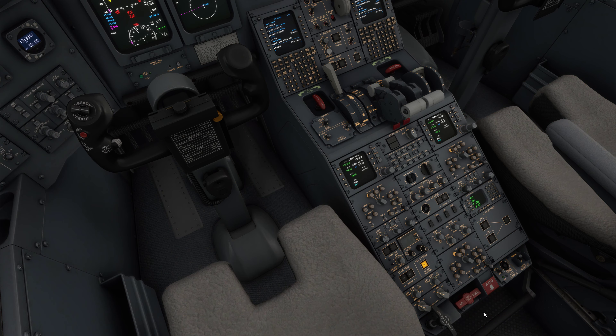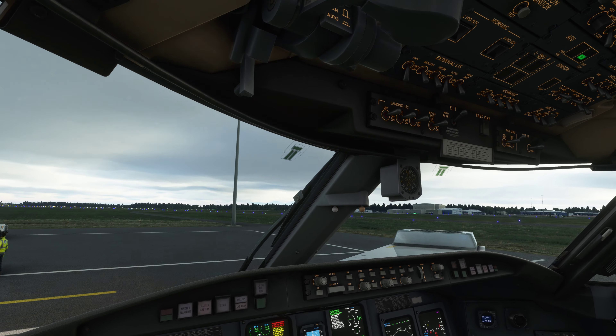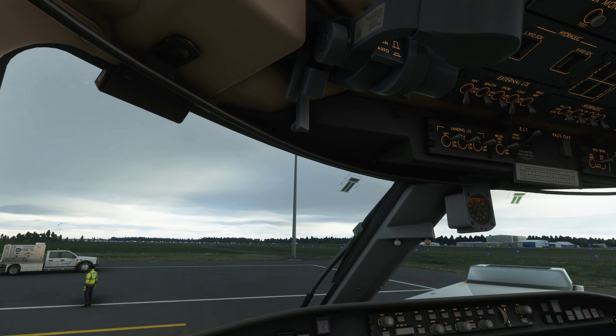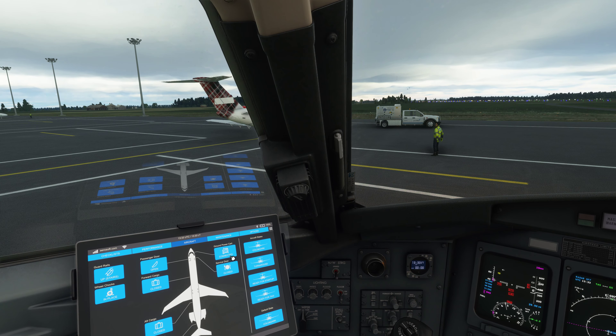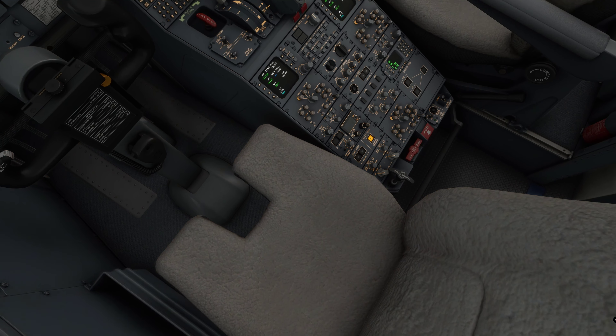Now I am going to go through the setup process to import the route to the FMS system. Power is on, we've got green. I am going to disconnect the external power because we are now running off the APU — our own power source. We are going to enable the GPS systems on board. Go to the bottom left, put it on NAV, I have mine set to go automatically. It does take about seven minutes to initialise.